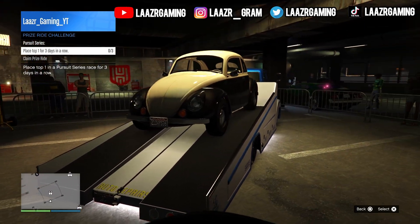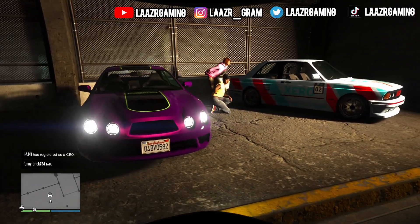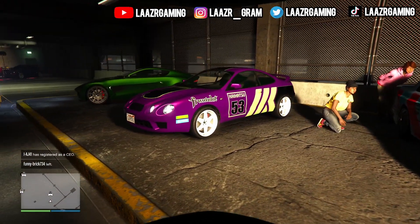By simply logging in at any point over the next week, all of you guys will be unlocking a pink and green camo livery for your Avenger — a pretty random thing for Rockstar to add this week, but if you're looking for a new camo livery for your Avenger, you can go ahead and get one.